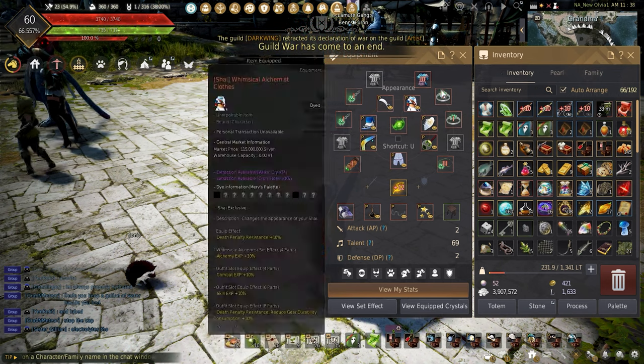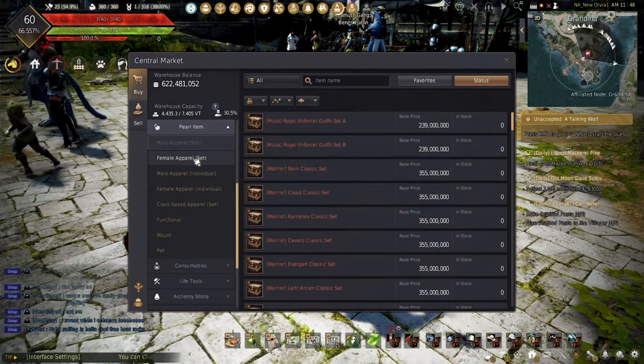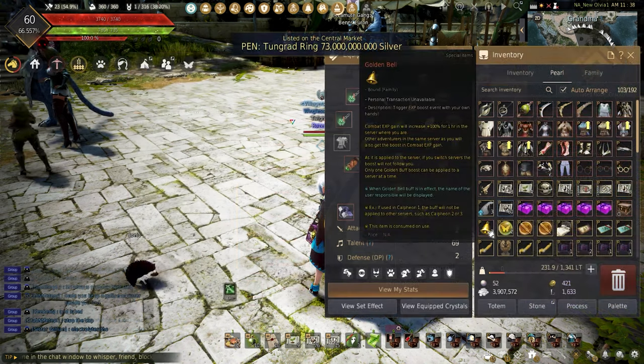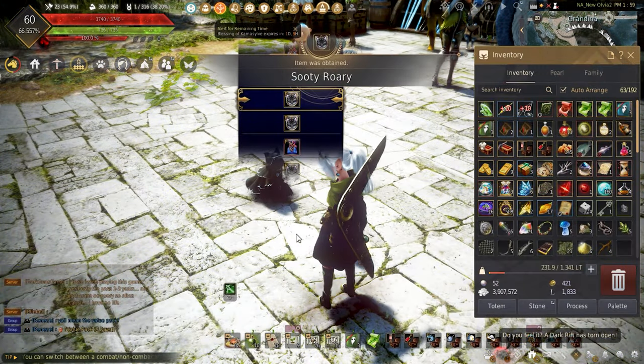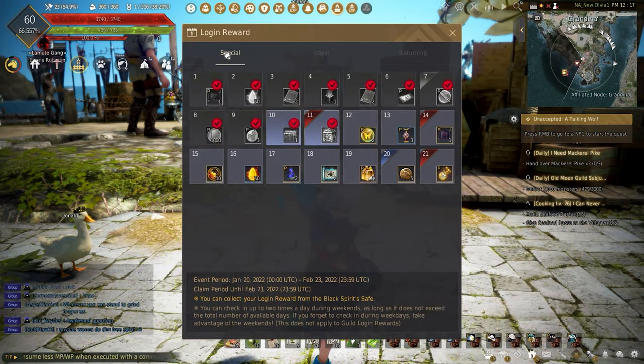In 2022 Pearl Abyss has made it easier to get pearl shop items, so I won't go into using the loyalty or the central market. During most events, completing the quests or just taking part in an event indirectly can sometimes drop pearl items that cannot be bought in the central market, such as costumes, pets, and boat skins.